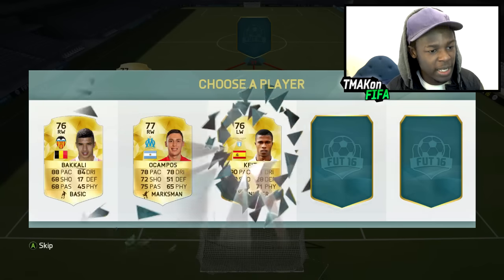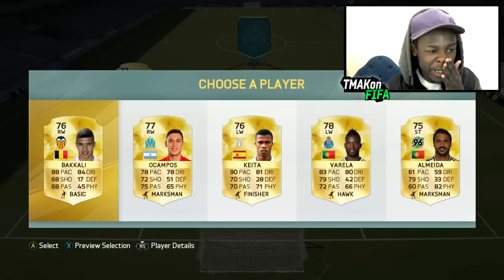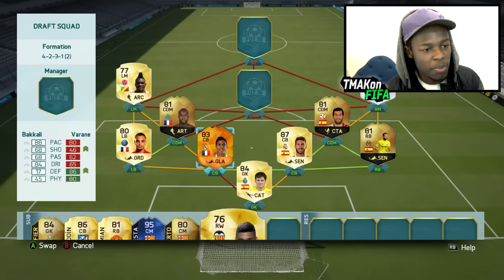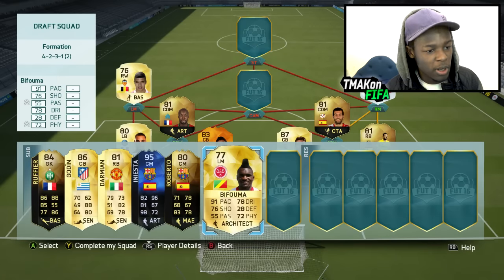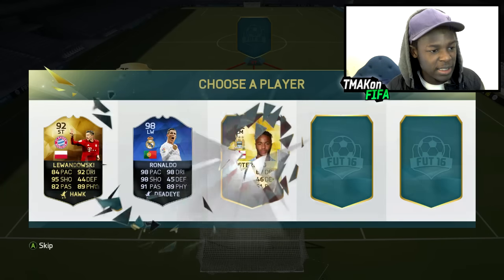Next position - who are we getting? We'll get this guy. I think he's in the Liga BBVA. Yes, he is - plays for Valencia. Bacali, hopefully we'll get some good chemistry with him. Swap him out for Bufuma. We've got a left back, but we don't have a left back in the Liga BBVA.